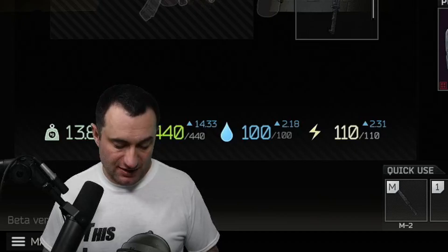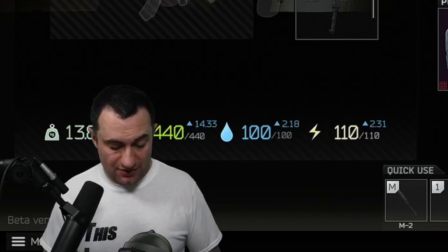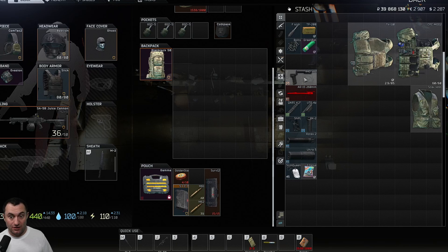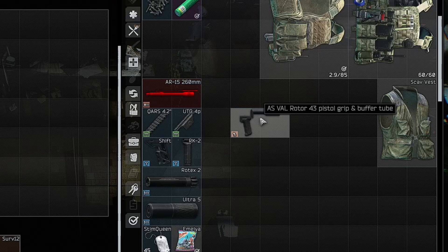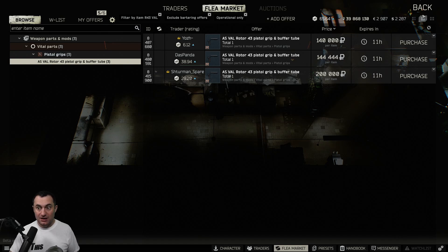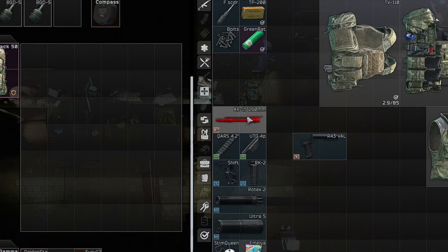Next up is weapon parts. There are three primary reasons these are worth a bunch of money: either they're used in the mechanic gunsmith task line, they don't have a trader to sell them, or they're meta gear — some check all three boxes and are worth a fortune. One example is the Rotor 43 valve pistol grip and buffer tube. There is a barter for it, which blows me away why people would spend 140,000 to upwards of 200,000 on this — I've sold them for 175 to 180,000 usually. This is the only way to buy it with rubles on the flea market, traders don't sell it, it's used for a mechanic task, and it's basically the meta build for an AS VAL.